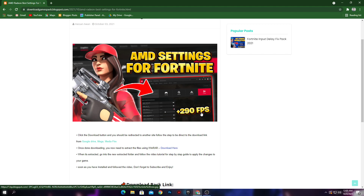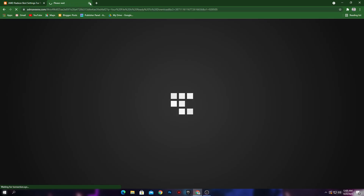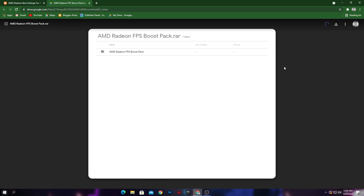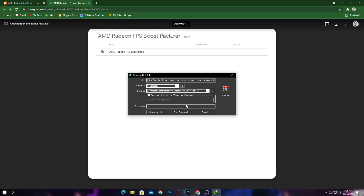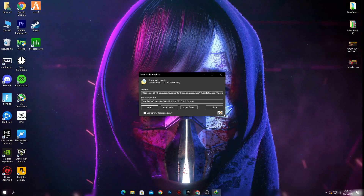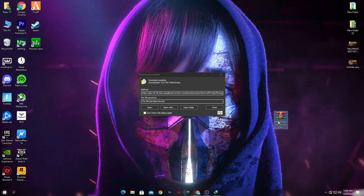Open the link from the description below this video and it will take you to the website. Click the download button — sometimes it will open an ad, so just close the ad and click the download button again. It will take you to Google Drive, so simply click the download button there and download the AMD Radeon FPS boost pack onto your PC. Click Start Download and the download will be complete.